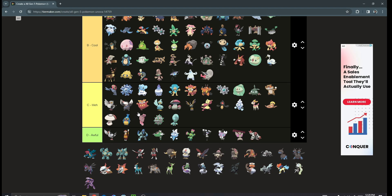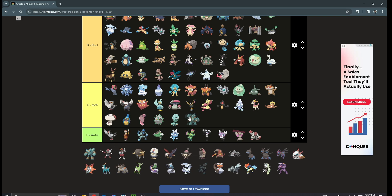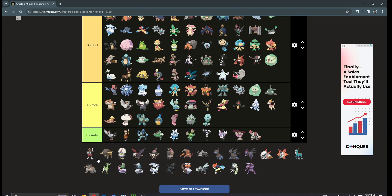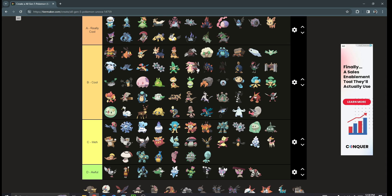Druddigon is cool — I think it's like top of or bottom of B tier, and that's a good spot. Golett/Golurk — I don't really care for you to be honest, not a big fan, but it's a cool design, definitely lower mid C tier. Pawniard and Bisharp are some cool designs — I like Pawniard. Bisharp is pretty sick, definitely goes above a good amount of these Pokémon.